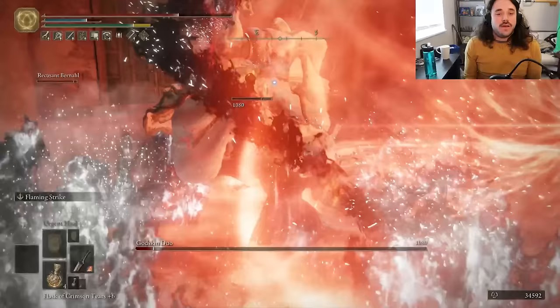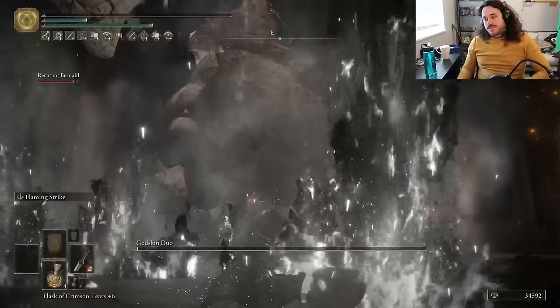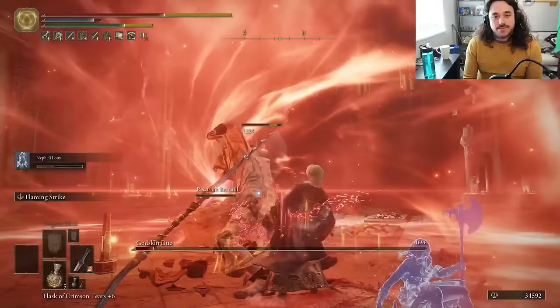We didn't contribute a lot to the first fight, and then we died, because Black Flame Ritual is pretty bad to get caught in when you don't have any armor. Second try — less Black Flame Ritual. Not zero, just less. Or fewer? Grammar fans, let me know.